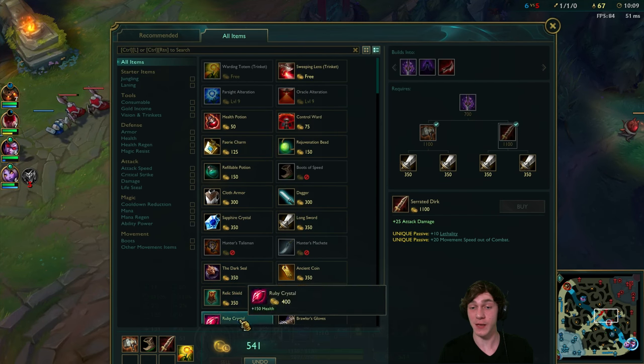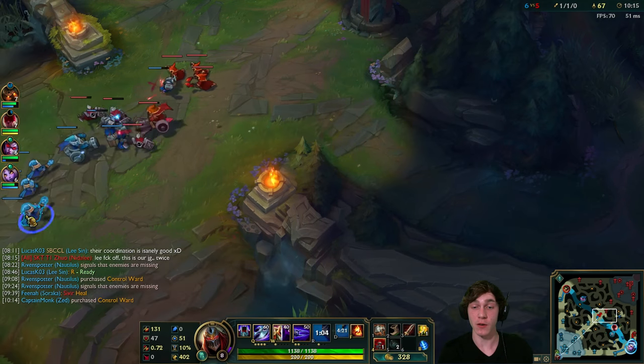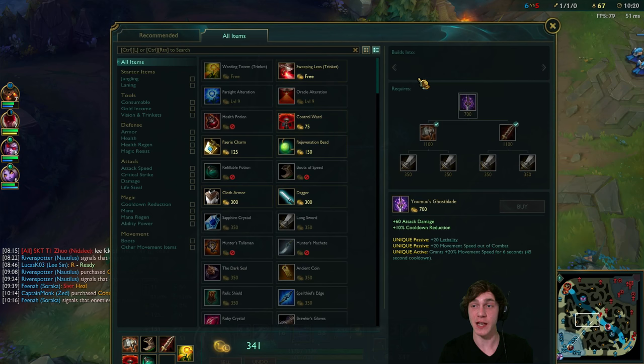We'll get ourselves the serrated dirk and pick up a control ward and a refill potion. We're going for the Youmuu's Ghostblade rush this game. On Zed it gives you that move speed so you can force the fights you want and get out of fights you don't want. Base stats are really great.